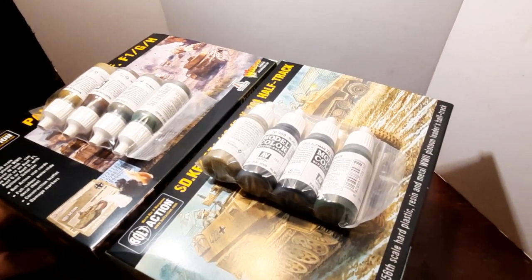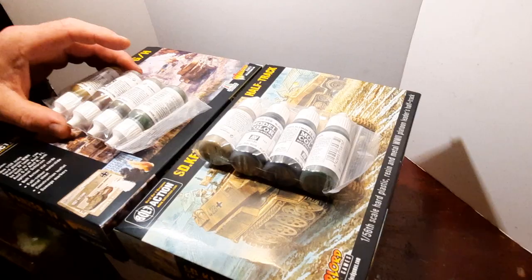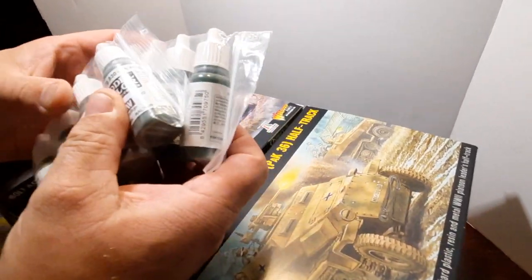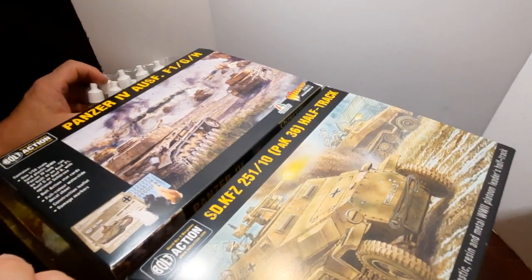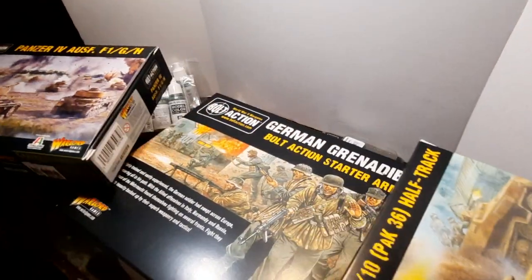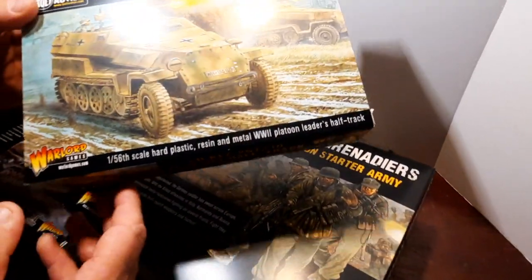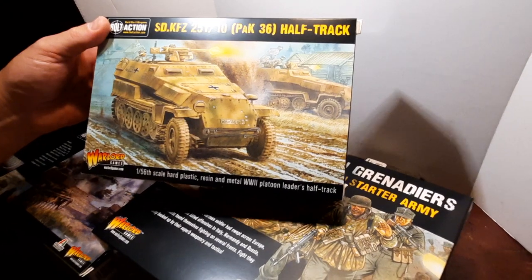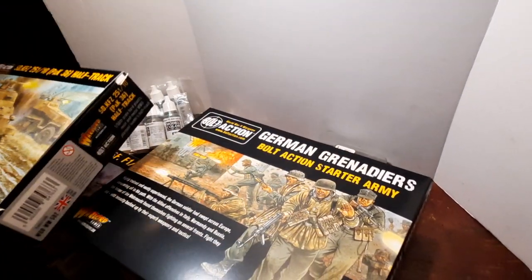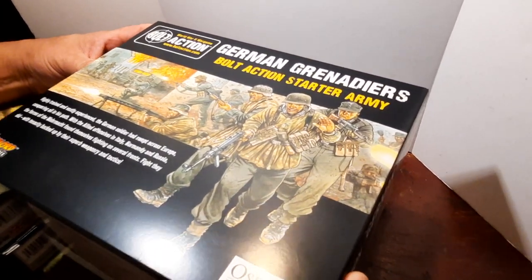As promised, we are finally taking a step closer to fighting in Europe. I finally got my order through — got some paints here from Vallejo, which I actually quite like, especially the dropper bottles. This is to do my Germans. I also got myself an expansion set because I have got Grenadiers, the Panzer IV, and the 251 halftrack. I've got one of those already from the desert but I'm going to have to paint this one for Europe.